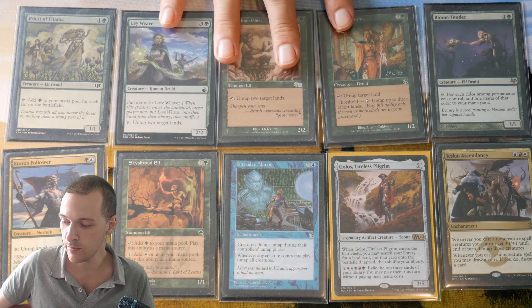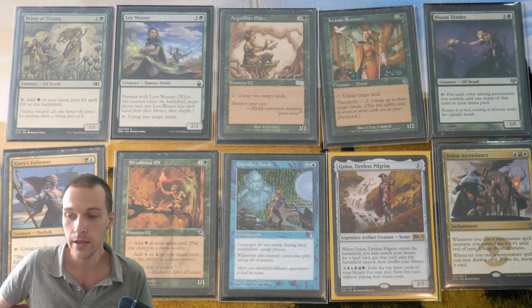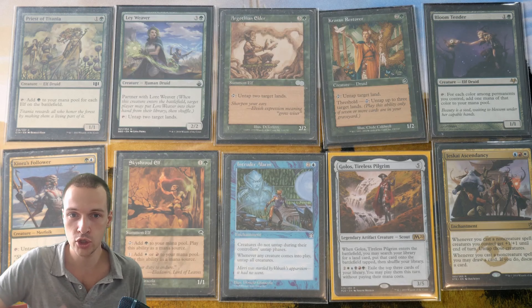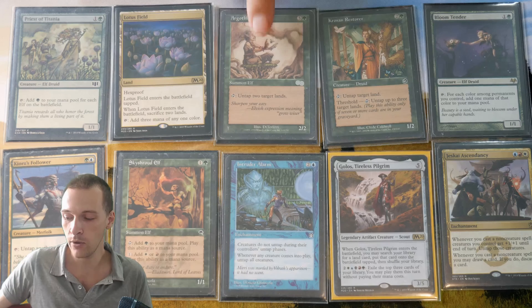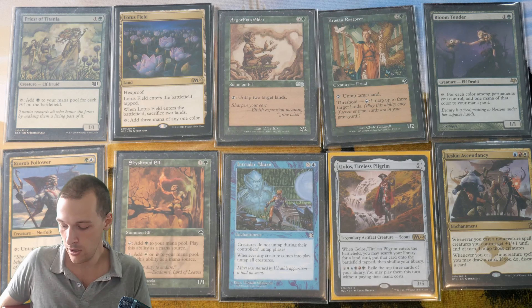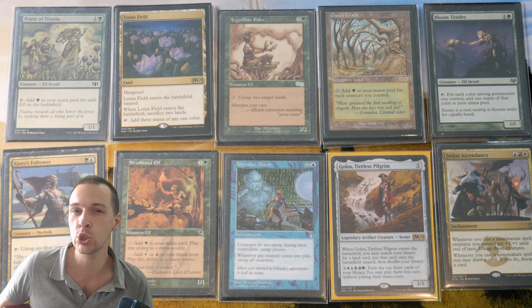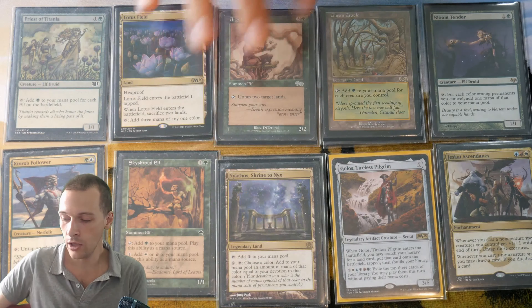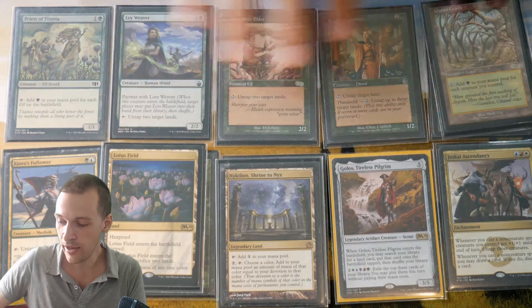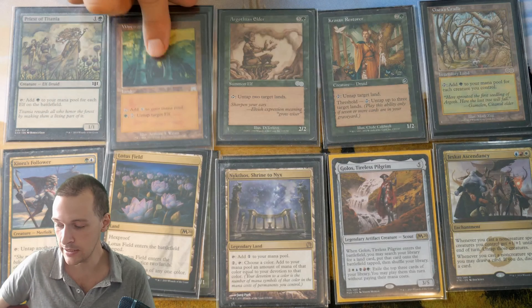I would also like to showcase these three — they are creatures that untap lands. With Gollus tutoring for lands, for example, Gollus could tutor for a land like Gaea's Cradle, and then Argothian Elder is going to tap for four mana. But if you also have Gaea's Cradle in play, this thing is going to tap for a tremendously high amount of mana. Another land is Nykthos, Shrine to Nyx — so with all these cool lands, creatures that untap lands will be extremely powerful.